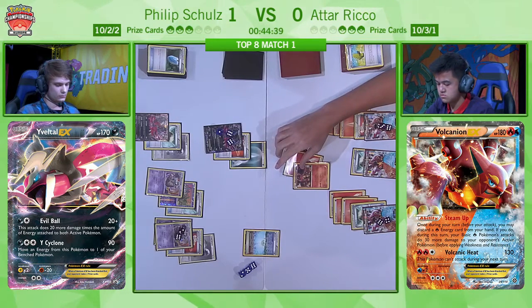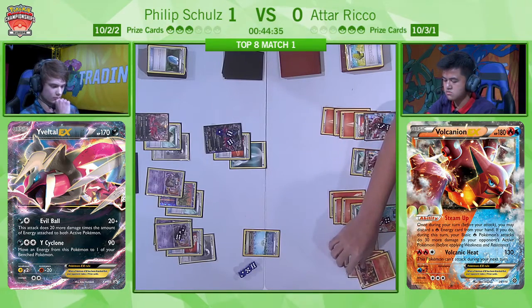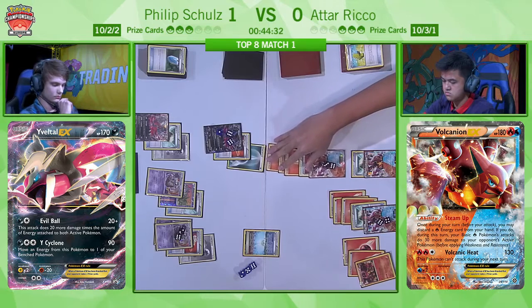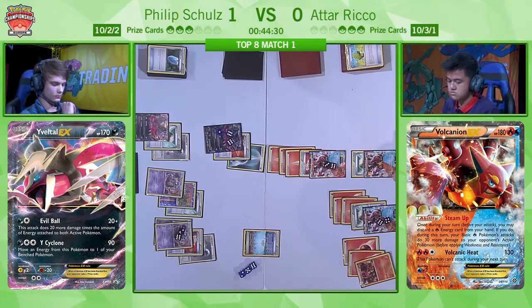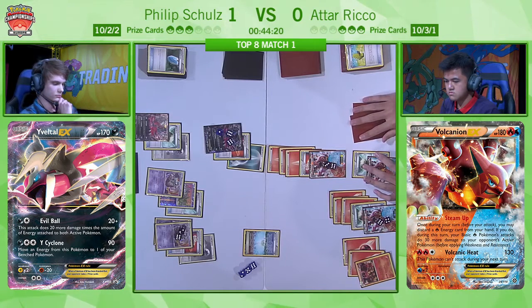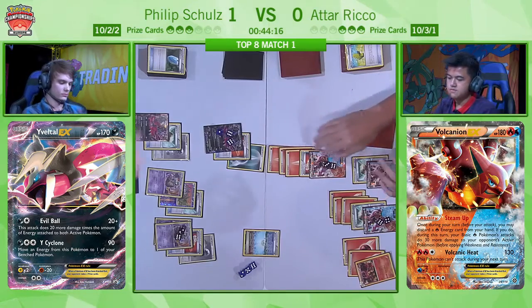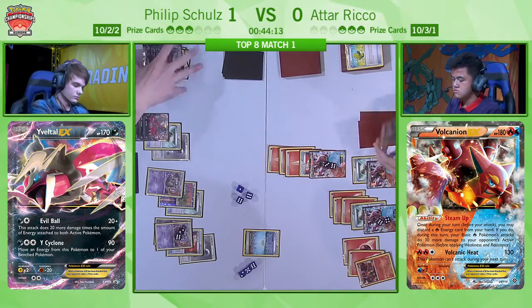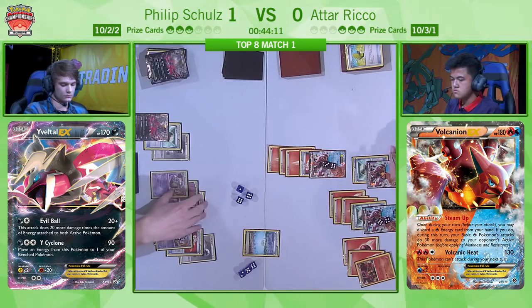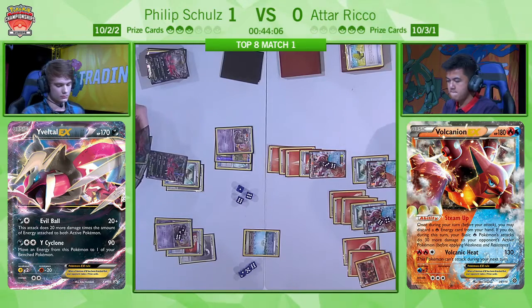Atar is going to be thinking about it — he is going to be promoting the non-EX. I think what I like about maybe bringing up the EX first is, like we said, it takes Philip down to the one prize, so the N will be more powerful if he has it. So bringing up the Volcanion EX is the better option — it means he's going to be able to finish off the active Yveltal. It looks like Atar doesn't have many other cards in his hand. He might be holding on to a VS Seeker for a more powerful N next turn.